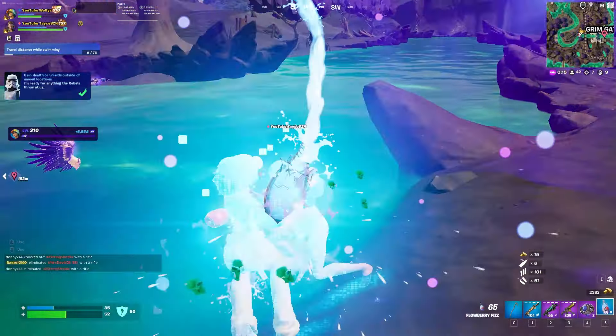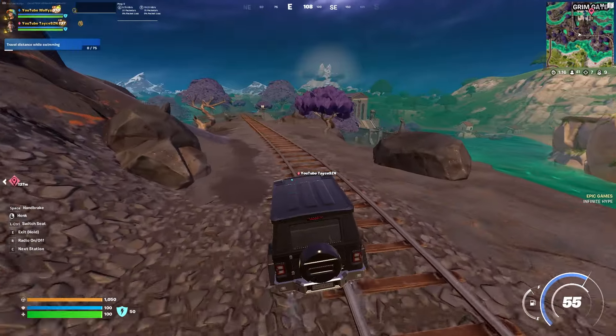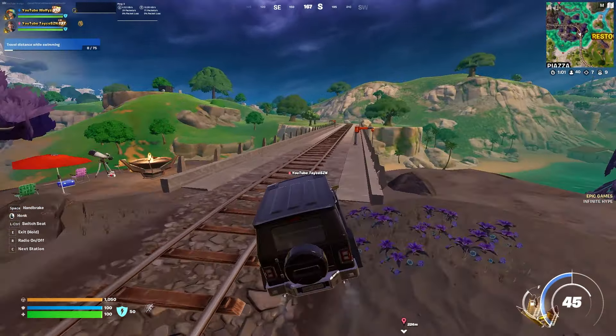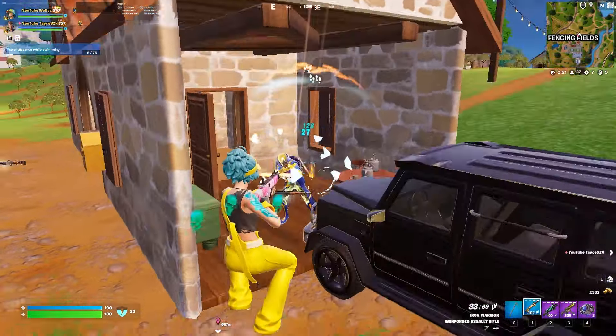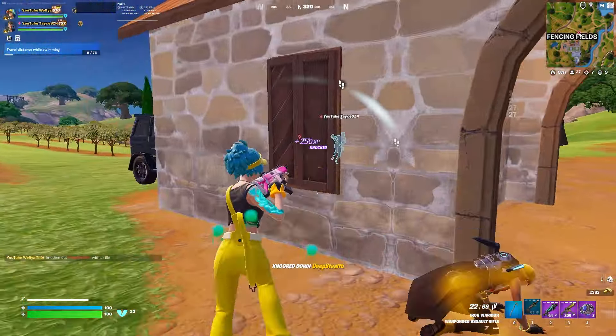After eliminating that team, we healed up but decided not to go to the underworld because it was pretty much out of zone. As we were slowly rotating in zone, we noticed a team up ahead — as we got closer, we realized they were AIs. We still decided to take the fight very cautiously, just in case real players were around us.